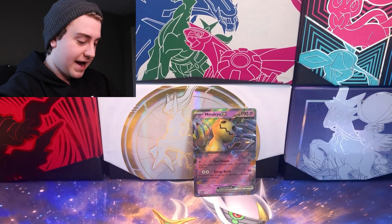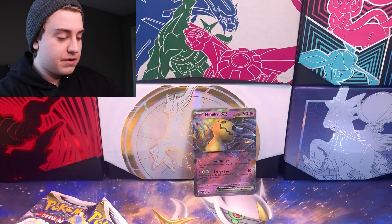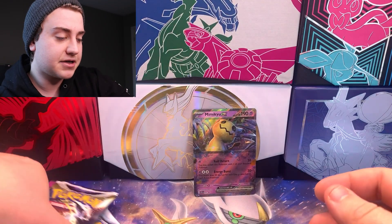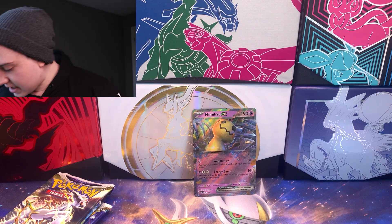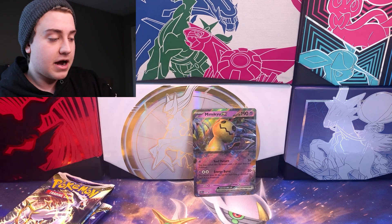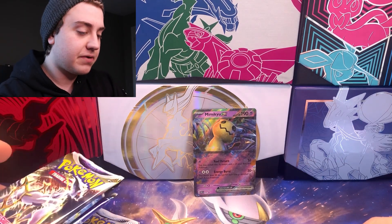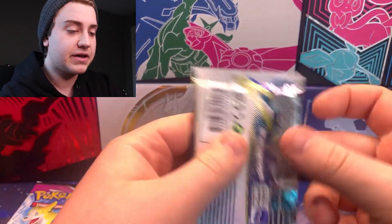Let's check out the packs we get in here — it's going to be two Silver Tempest, along with two Brilliant Stars, and then one Fusion Strike. A pretty decent pack selection. I know Fusion Strike has not been the best at delivering hits, but it does have a lot of good cards in it, so I'm hoping for that today. I still have the four other booster packs which we'll be cracking into as well. Let's start cracking packs — that's probably our favorite thing to do. Let's do Brilliant Stars first.